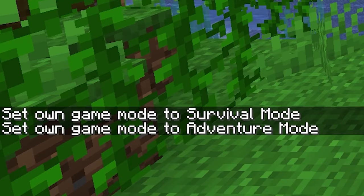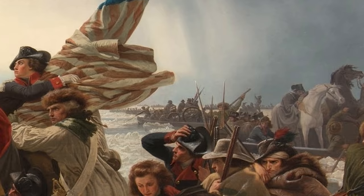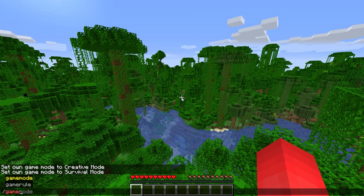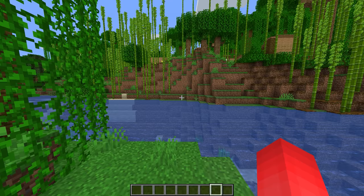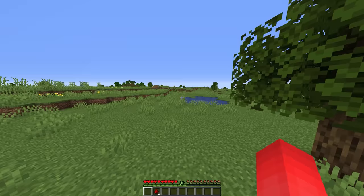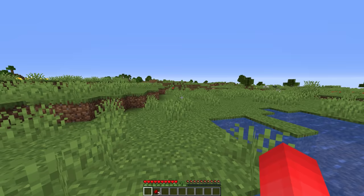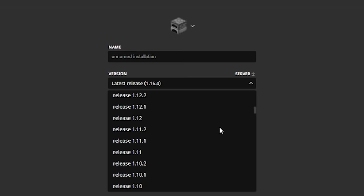Number seventeen: this is a recent update that might have passed by your radar. For so long in Minecraft history, the quickest way to change your game mode was either by typing in the command or using third-party mods. But in recent updates, you're now able to hit F3 and F4 at the same time and then scroll through the other game modes. You even get a handy menu to help you know which one is which — it's definitely helped speed up recording.